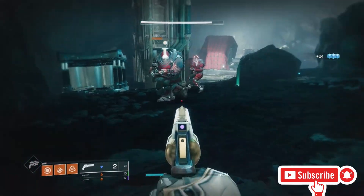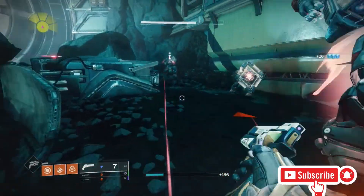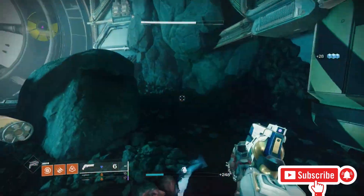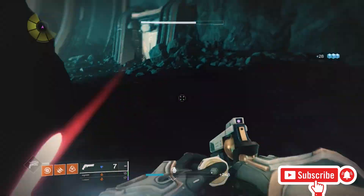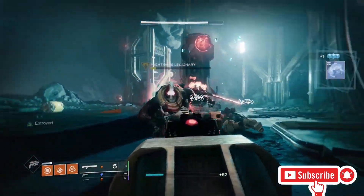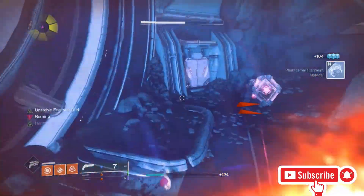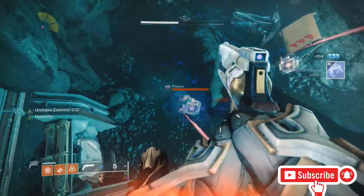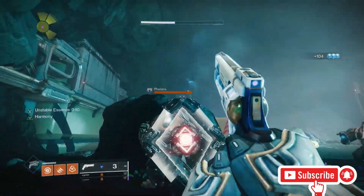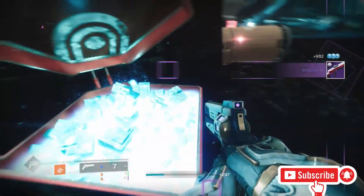I'd highly recommend killing the other adds though, in case they drop exotics, prime engrams, legendaries, or even blues — because you can get your light level up. Especially if you're farming this for a higher light level, it's good to kill all the adds, not just the boss.